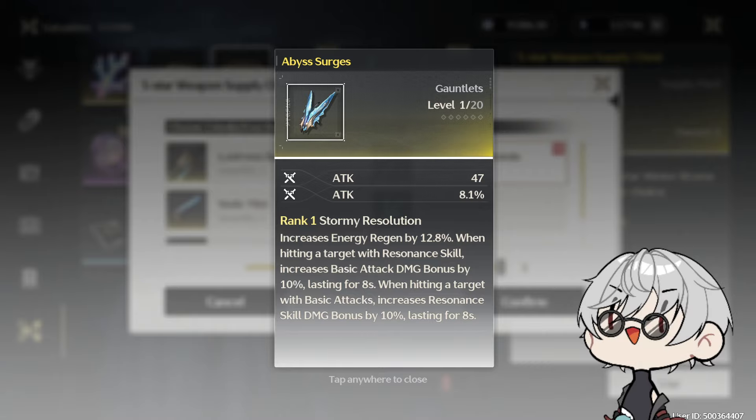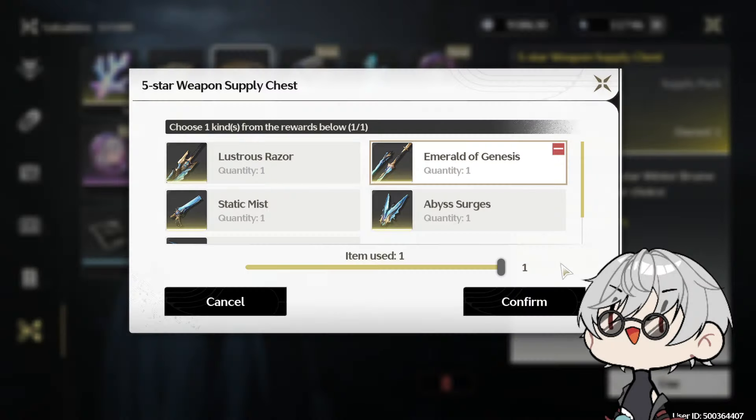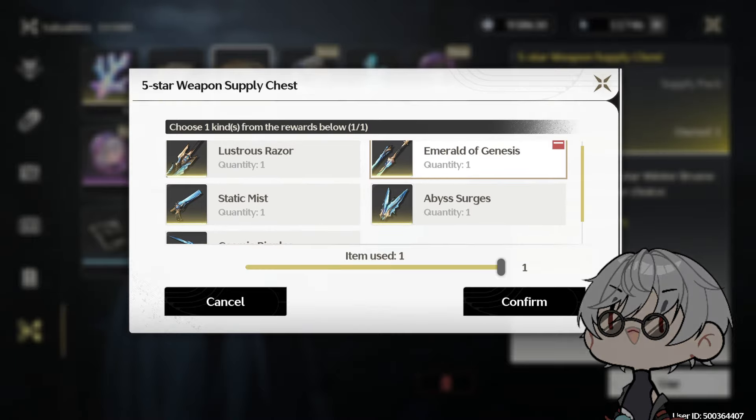Abyss Surges — the issue is again about the usage. Gauntlet users are Jiyan, Shin, Lingyang, and Wanwu. If you are a Lingyang main, this is an absolute must — 20% damage increase compared to four-star weapons. If you're playing Jiyan Shin as DPS, it's also a must. And if you're playing Wanwu for whatever reason with Yinlin, it would probably be his best in slot too.